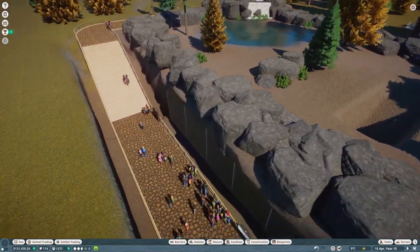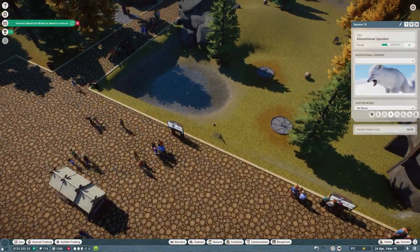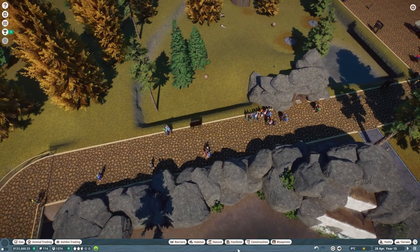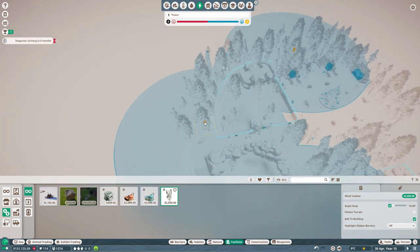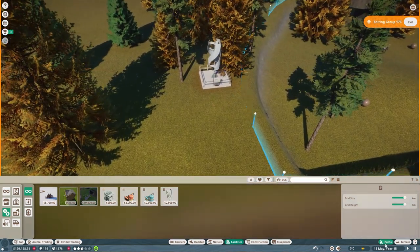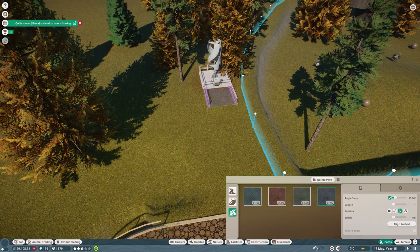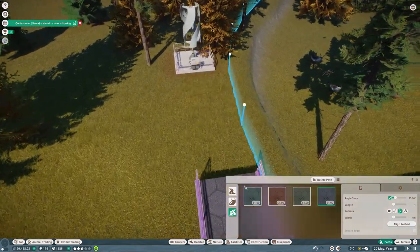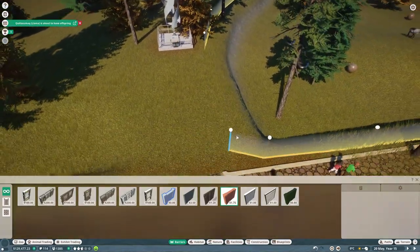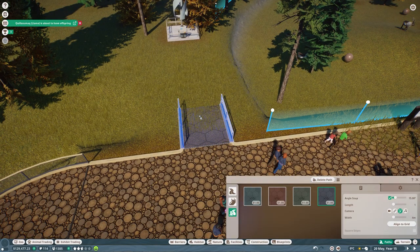Let's carry on with the education. None of these have power over here so I'm just going to put in a quick wind turbine that's going to capture everything. There we go - get a staff path, set it on four. Deleting these barriers - the barriers and paths really hate each other, it's actually really annoying, just something you have to adjust to.